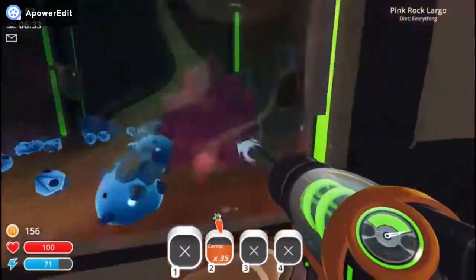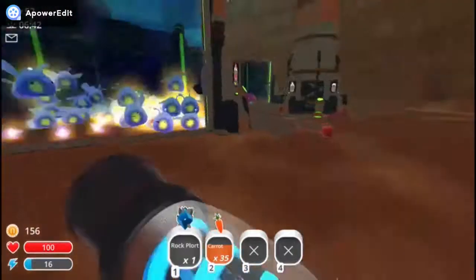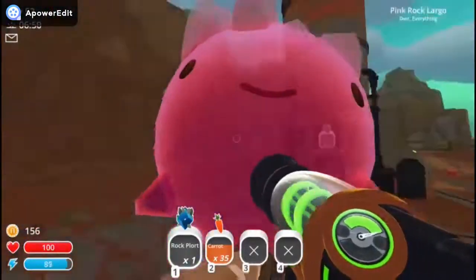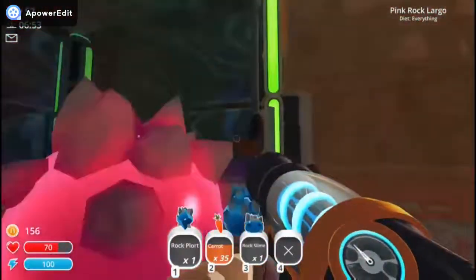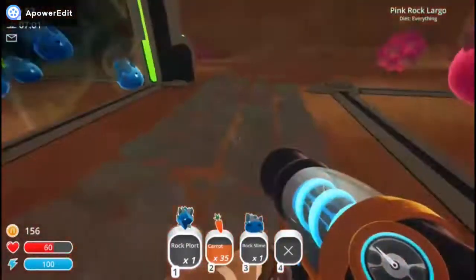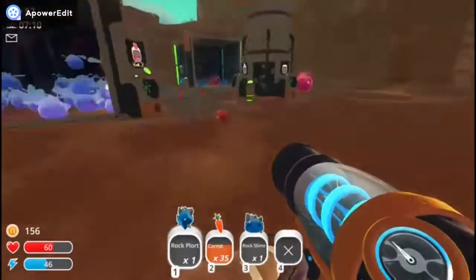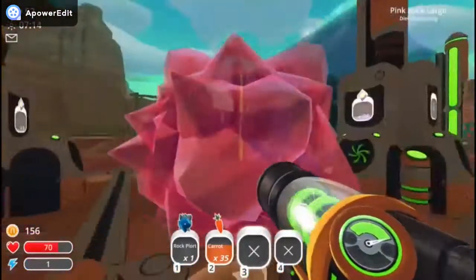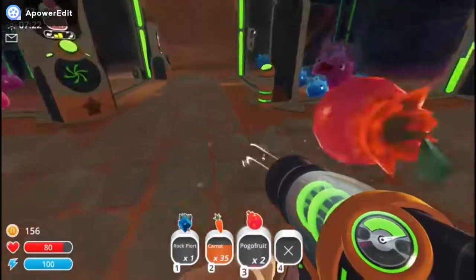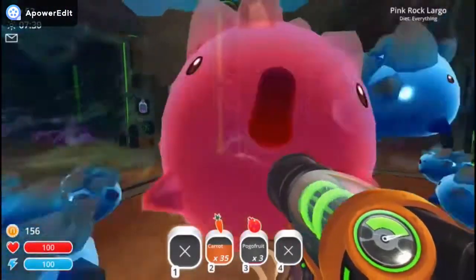How did you guys get in here? What the frick? These rocky guys got in my thing. The pink rocks — get the hell out of here. Is there a way for them to get in there? Noah, how are they turning from blue to pink? They're eating the pink plorts — because I have my thing too close. Get the hell out of here. I'm gonna go make some food. Let's get this guy out of here because I don't know why — it's glitching.